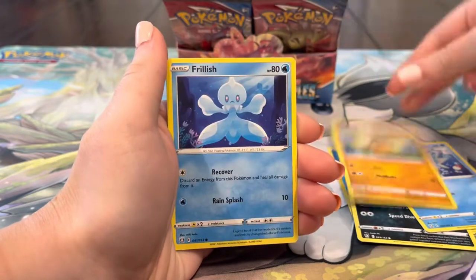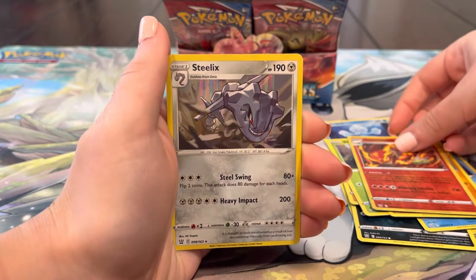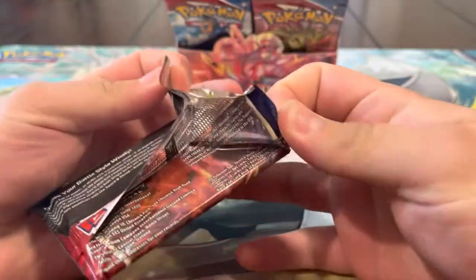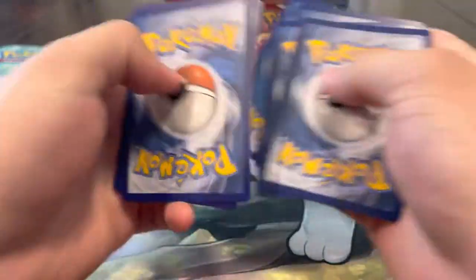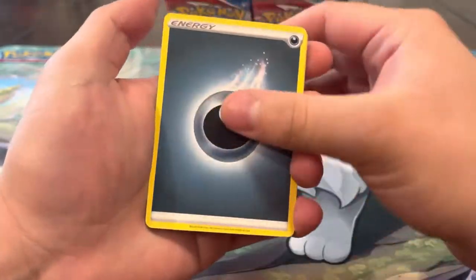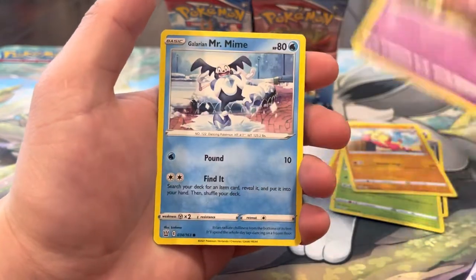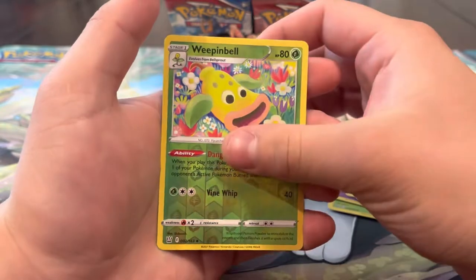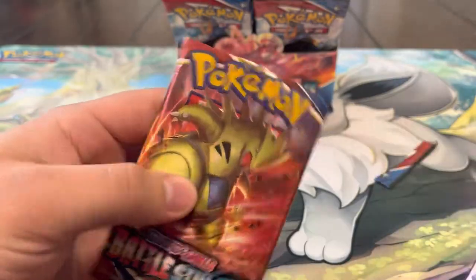Pack sixteen: Cedric, Cubone, Frillish, Blipbug, Rolycoly, Centiskorch - and a holo Delix. Pack seventeen: Urshifu artwork on the pack - can we get an Urshifu alt art? Darkness Energy, Carkol, Morpeko, Durant, Mienfoo, Baltoy, Mr. Mime, Mantis, Spiro, Weepinbell reverse, and an Electivire regular rare.